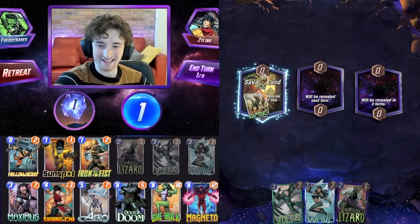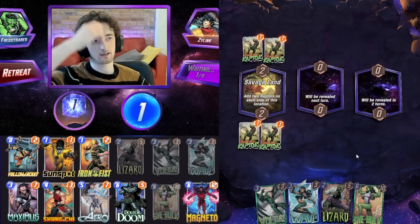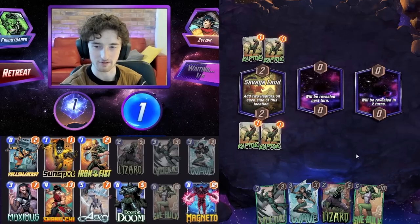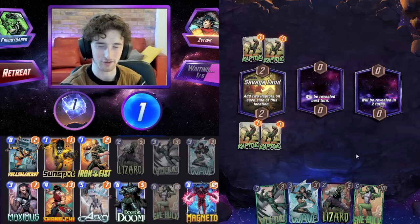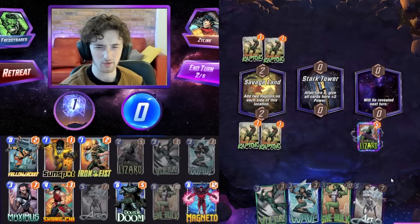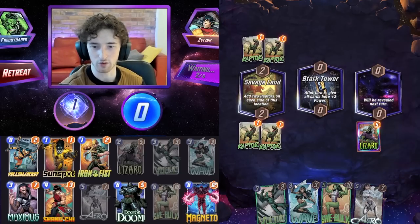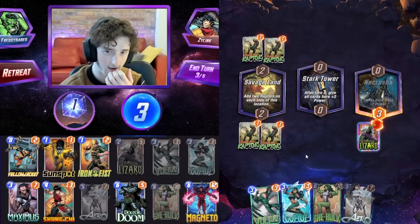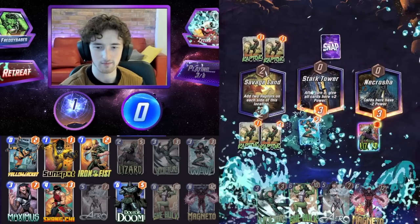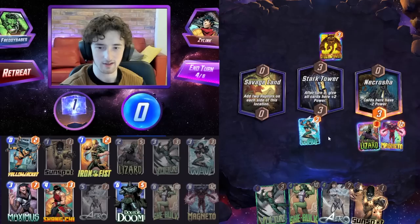We've got a Lizard — nice early curve. And a Wave She-Hulk, which we can use towards the end of the game. That should be really nice for us. Are we against Thanos? No, we're not. Always check that at the start of the game, of course. I've been fortunate enough not to really run into any Kangs on the journey while playing games. That is a card I'm very scared of. I'm not sure every deck will want to play it, but it certainly seems like some decks will enjoy the privilege of seeing what the opponent is playing on the last turn. Should we just go Lizard in the right? I kind of don't want to play it in a location which they are encouraged to also play a lot of cards in.